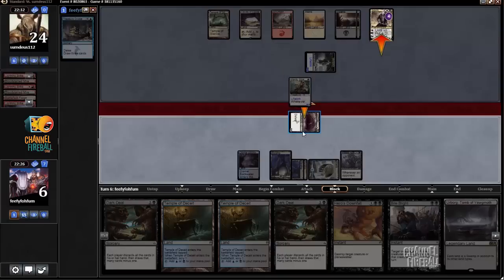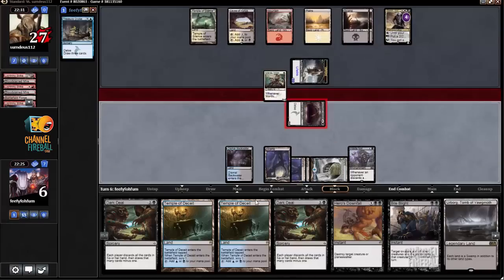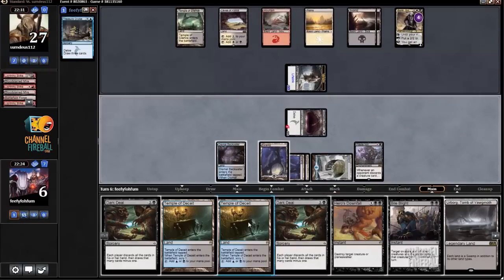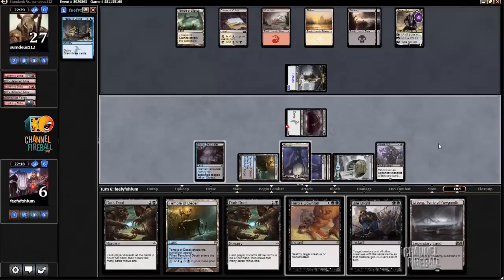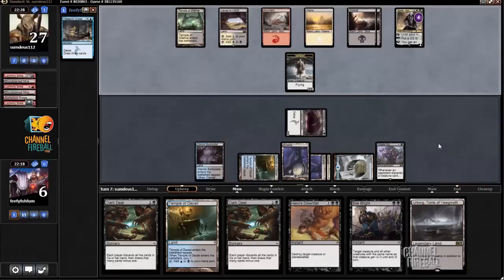I think I will accept any outcome. I'm just going to use Bile Blight. If my opponent pluses, I can Bile Blight and then kill the Soren afterwards with the Angler. If he minuses, I'll just use Bile Blight to kill both.